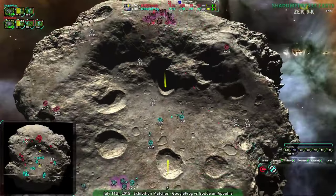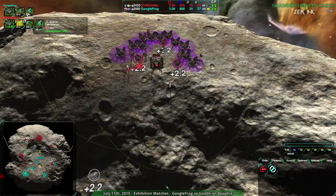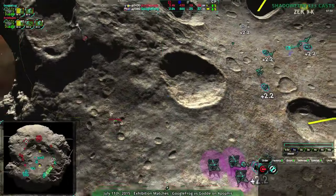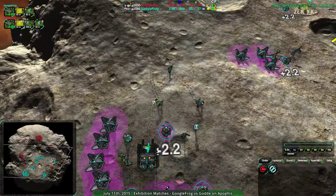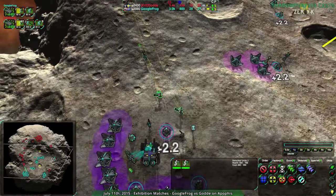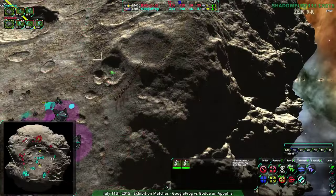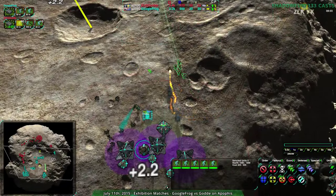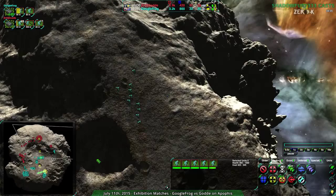It'll take something more than Glaives to deal with that — they'll have to switch over to Rockos or using Sights. Glaives will not be enough. Googlefrog going for a couple Hammers. Gorda trying for an Assault but not able to pull that off. Googlefrog getting a bit paranoid, but justifiably so.